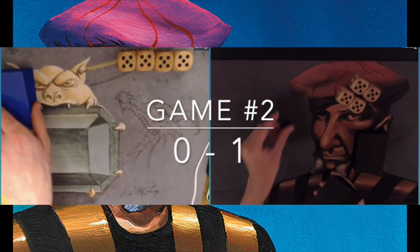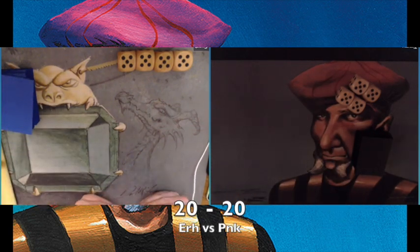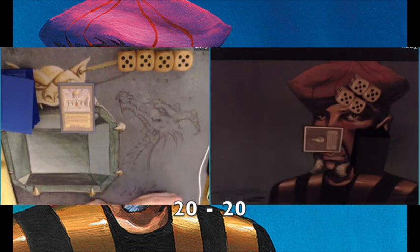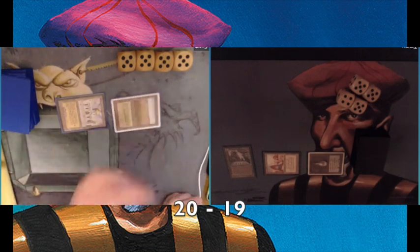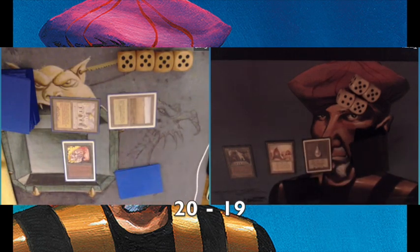Game number two is about to start with my opponent on play. I was very lucky with game one — he simply wasn't finding any land. This is a much better opening for him with the Library of Alexandria. Hopefully I can find some land destruction. Taking a damage, and I'm playing a Sylvan Library. He's activating his Library to draw an extra card and he's got a lot of Elves now. Because I know he's playing with Ice Storms, he can start playing Ice Storms next turn.